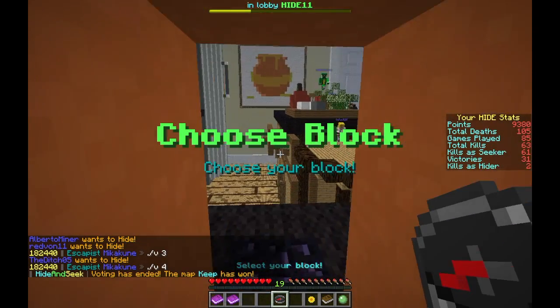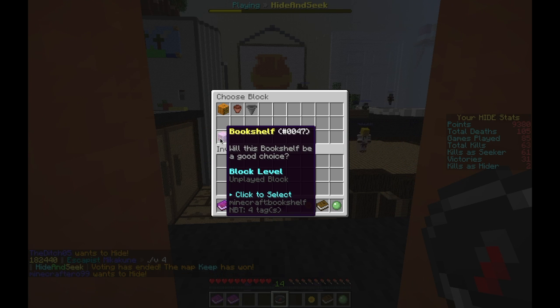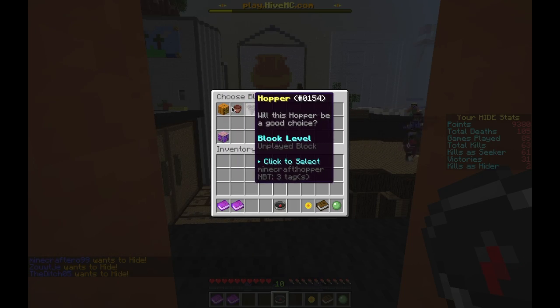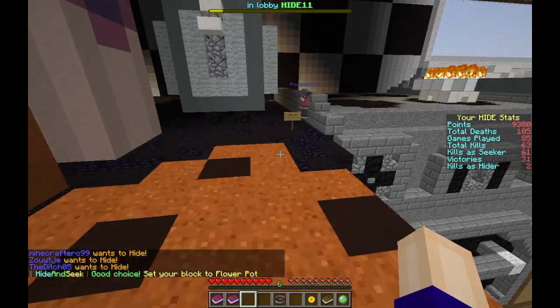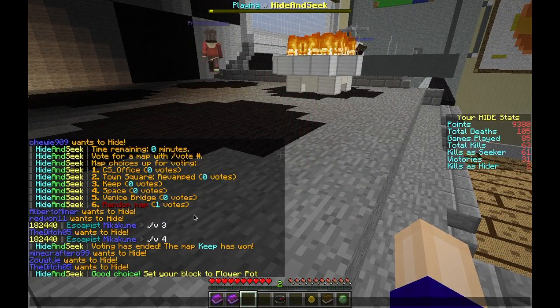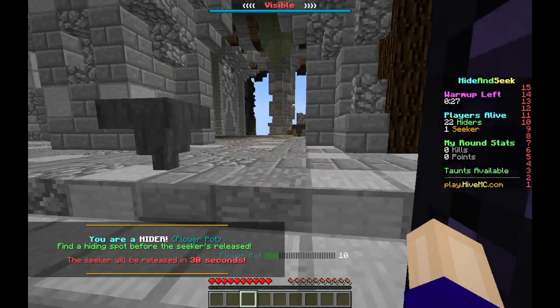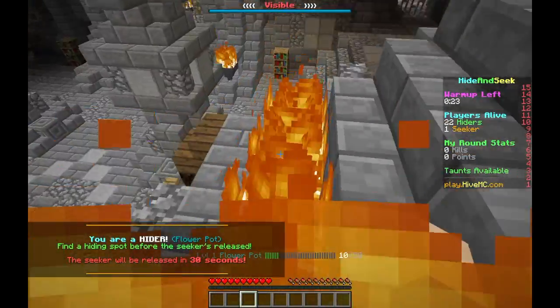I was gonna say we had to wait. Will this bookshelf be a good choice? I don't know, I don't want to risk it — I'll take a flower pot for now. Let's see what we're doing. We're just doing random map. Bookshelf wouldn't have been very good here, so I'm glad I did what I did.